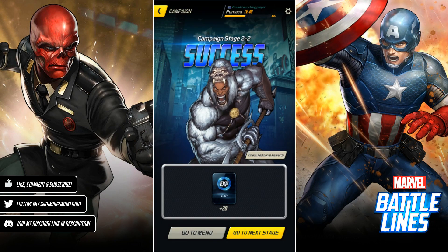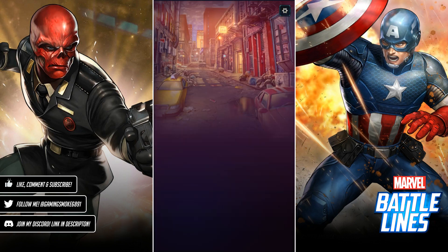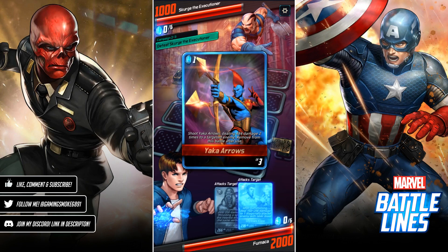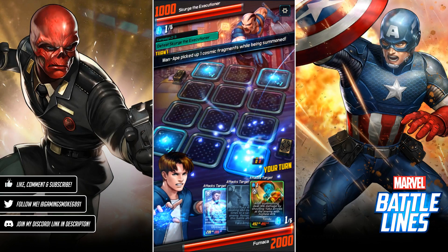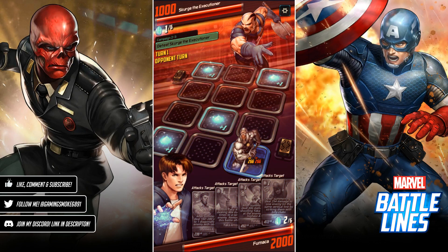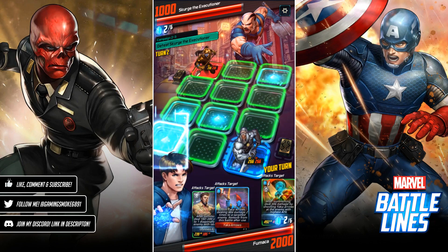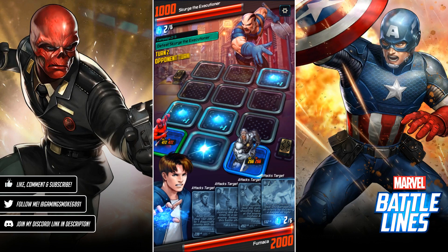Now to take on Scourge. His HP stat is currently sitting at 1000, and we're at 2000. Where possible you kind of want to arrange your cards in a way that gives you the chance of forming more than one battle line — that way it gives you more options to form the battle line and take out the leader.